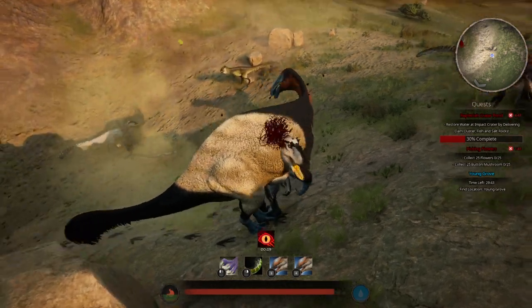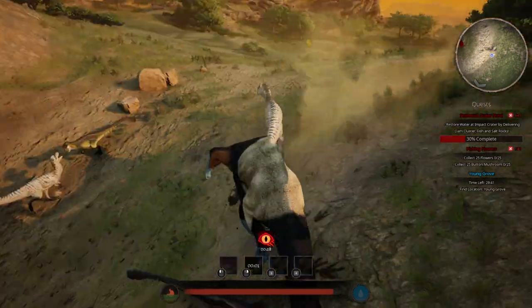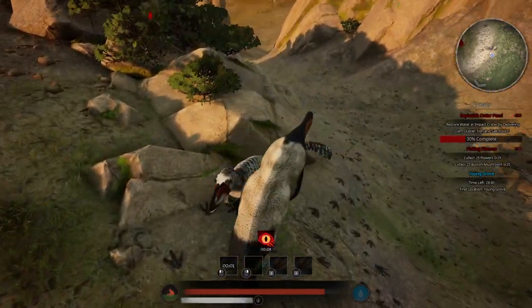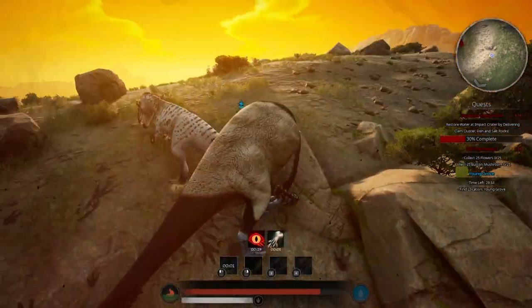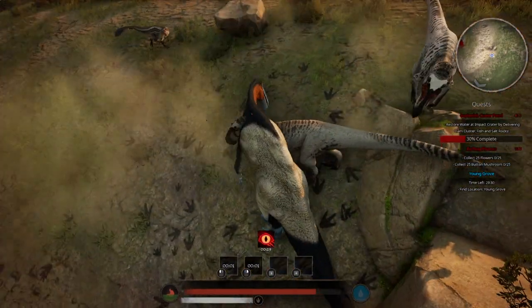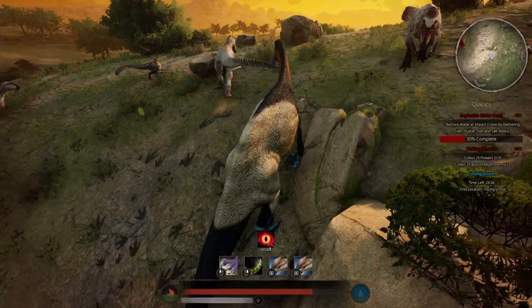One more thing: try to take the high ground in a battle. The tail attack does some knockback — I'm not sure exactly how much — but if you do land it from high ground, you can knock enemies off a ledge and they'll sustain extra fall damage, making the battle easier for you.